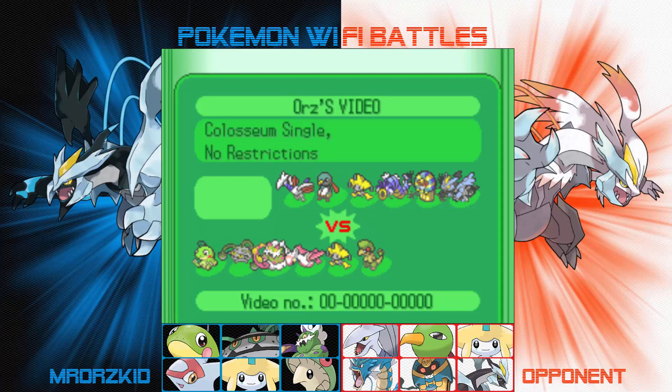Looking at the order I think he had, I saw Skarmory in the first slot. I could lead Jirachi, I could lead Breloom, but the first thing I noticed was he's not carrying a weather user. So I was like, immediately I want to lead Politoed simply because he just doesn't have a weather user. The way weather works in gen 5, the weather lasts the whole battle — that was the last time that mechanic ever stayed. After gen 6, weather only lasted like 5 turns, but in gen 5 if you set up weather that weather would stay unless you changed it.